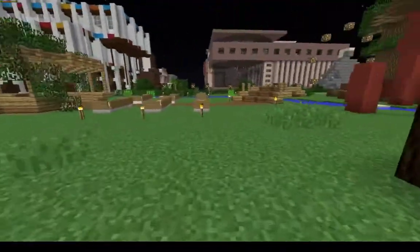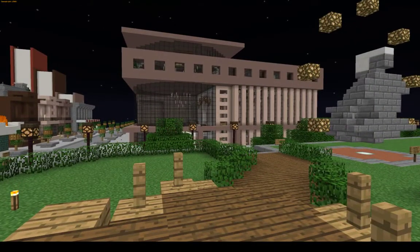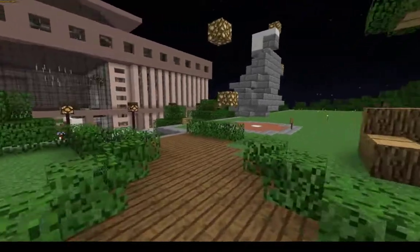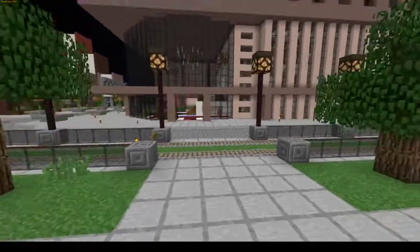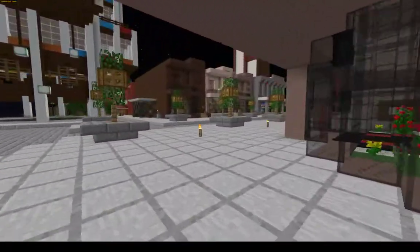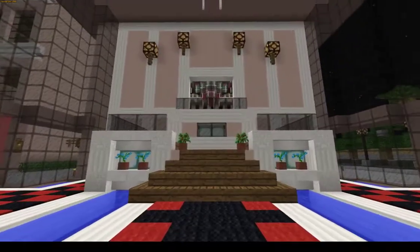Stepping back out into the park, this building ahead of us is based on the Russian Workers' Club — modeled after it. There are some differences and adjustments that had to be made to put it into Minecraft. This is known as the Palacio de Trabajadores, or the Palace of the Workers, and is the central gathering place for the people of our commune.